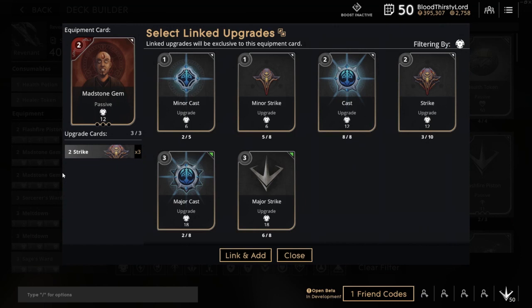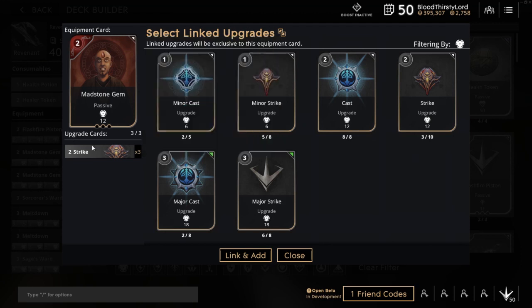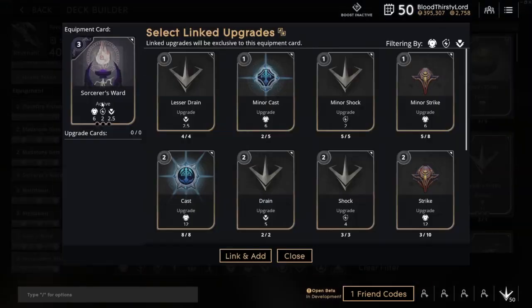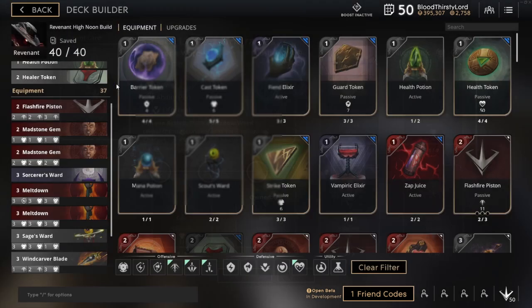Then we have another Manstone Gem, which is going to replace the early game version of it. This is the final build one, which is pretty much the exact same thing but with higher strike upgrades on the card for more damage output. Then we have the Sorcerer's Ward, which is very useful in the early to mid game. I just want a card that gives me good stats initially that I don't have to fully upgrade straight away, and I can also use it for vision. Sorcerer's Ward provides initial stacks of power, ability pen, and lifesteal, with the unique active of placing shadow wards on the map to gain vision.